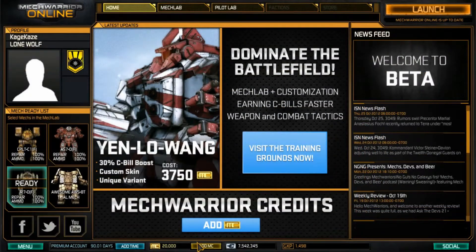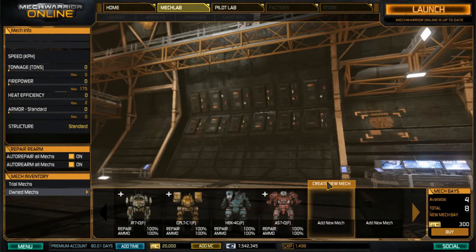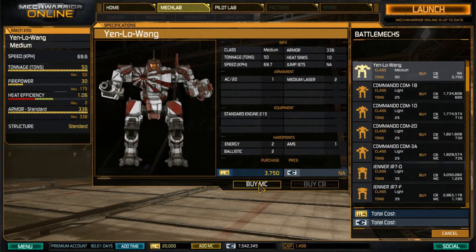Another mech making its way into the game in version 1 is the Yen Lo Wang, as you can see here from the home screen. This mech will yield you a 30% C-bill boost when using it, and it also comes with a custom skin and unique variant. This mech can only be purchased with MechWarrior credits. If you go into the Mech Lab and try to purchase a new mech, you'll see it here at the top — the Yen Lo Wang. It sports an AC-20 and two medium lasers, with hard points for an anti-missile system and another ballistic weapon. With the Rising Sun paint job, it can be yours for 3,750 MechWarrior credits.